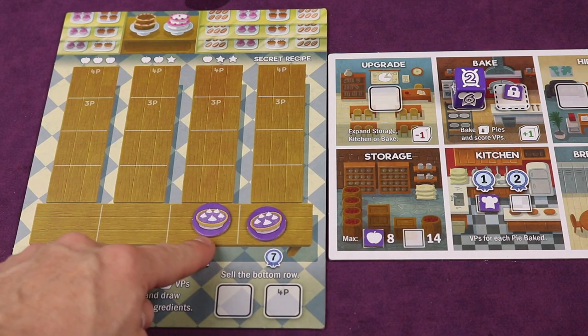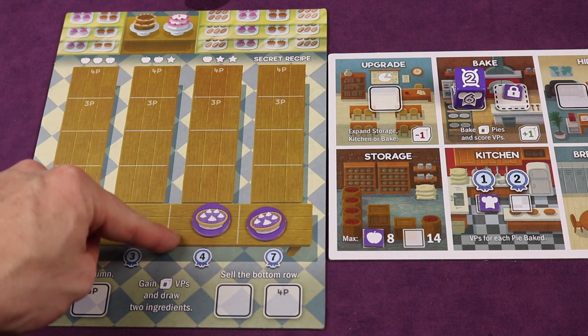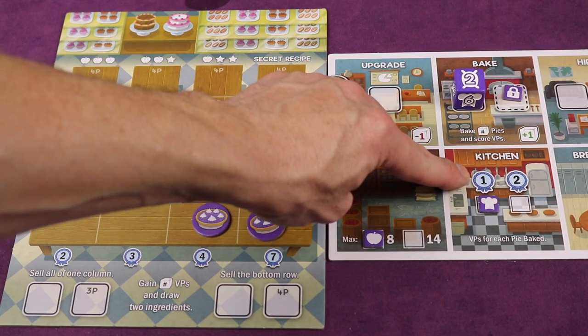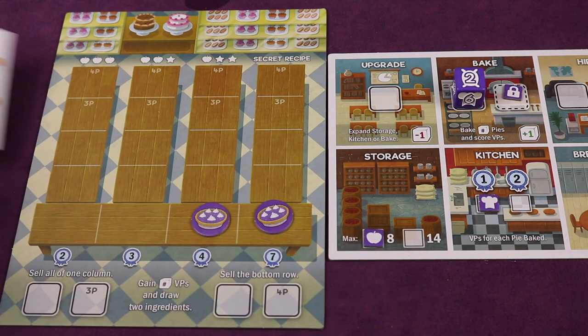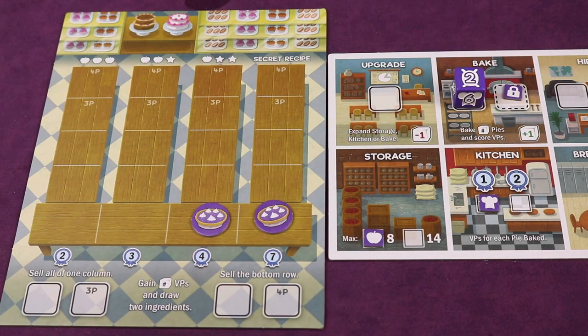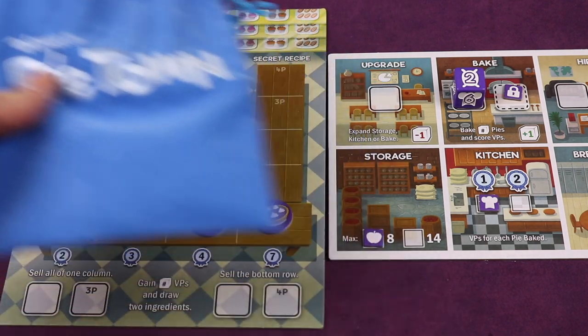You take one pie token for each pie baked and place them down at the bottom, where they slide down as low as they can go. Each pie gets you a certain amount of points depending on your kitchen level — starting at one point. If through deduction you've figured out another player's secret recipe, you can secretly show those three ingredients to that player. They will secretly confirm yes or no. If yes, you place your own pie token as normal. If no, you take the three ingredients back into the bag and do not get to bake that pie.